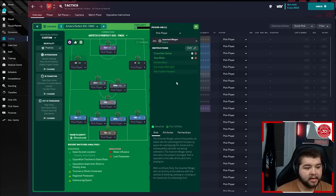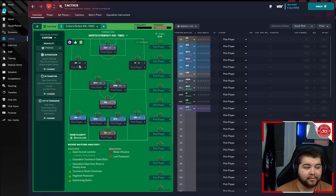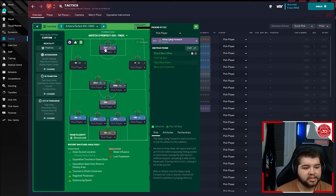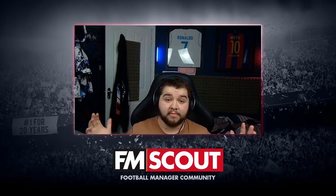On the left-hand side, we've got an inverted winger on attack — aim crosses at the centre, stay wider, dribble more, cut inside with the ball and get further forwards. On the right-hand side, an inside forward on attack — aim crosses at the centre, stay wider, dribble more, cut inside with the ball, take more risks, cross less often and get further forwards. You can see how attacking these front three really are. And then a deep-lying forward on attack — you could use an advanced forward if you want to go all-out goals, but this is a more realistic approach to the Arteta system. On attack: shoot more often, hold up ball, take more risks and move into channels. That is the tactic broken down.